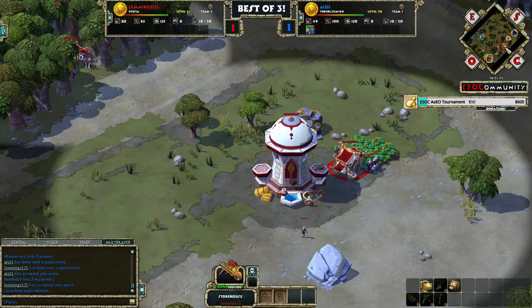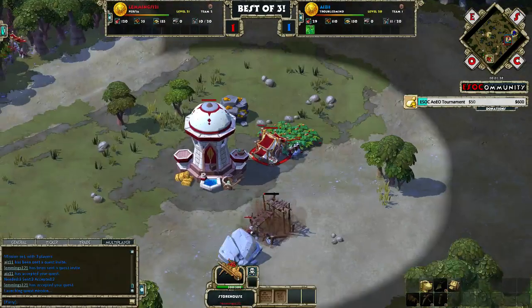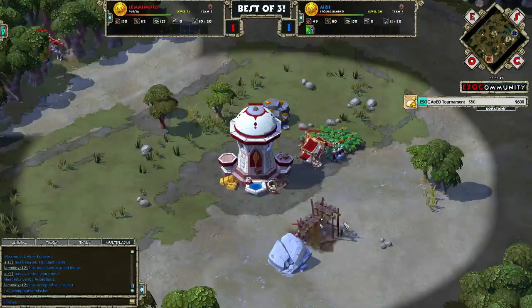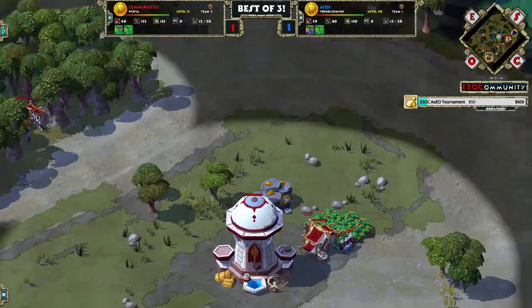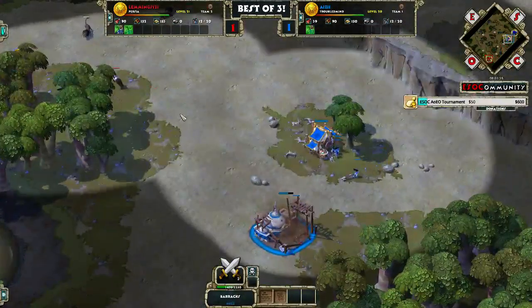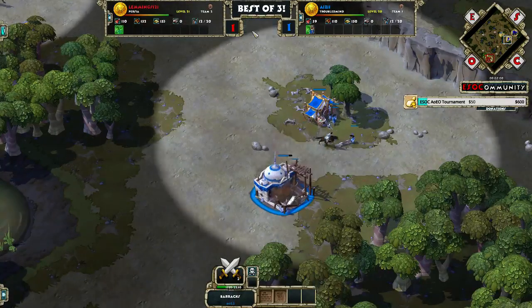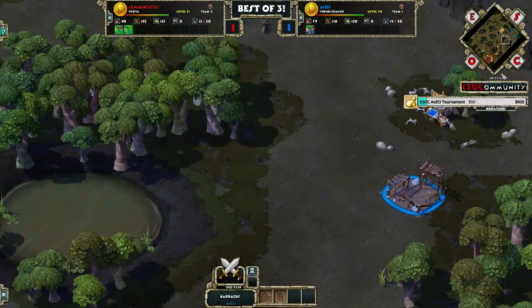On this map, what usually happens is players go for a very greedy build — get second TCs going, then an early market line, get a huge economy, spam units, and just go at each other. But it doesn't look like Ace is a big fan of doing that; he's gonna go for an early barracks once again. And Lemmings has already scouted this, so let's see how he reacts.